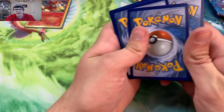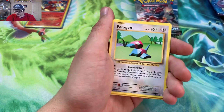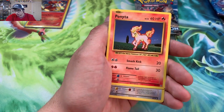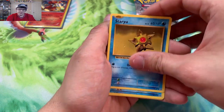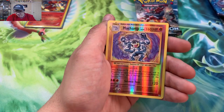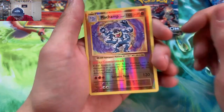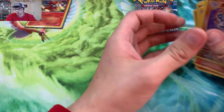I need the Ninetales BREAK — I need a few BREAK cards out of this set. I don't think I have a single BREAK card from Evolutions, which is another reason why I want to do a full box. We got a Seel, a Charmander, a Machamp reverse rare, and an Arcanine regular rare.